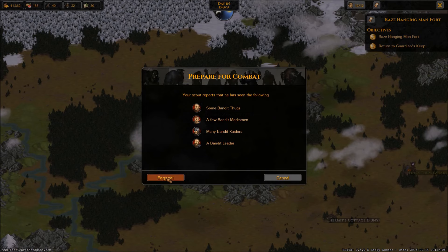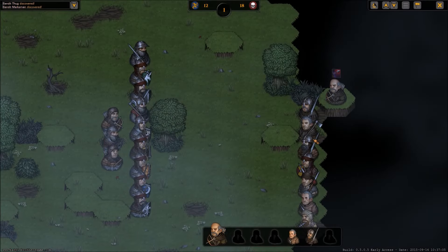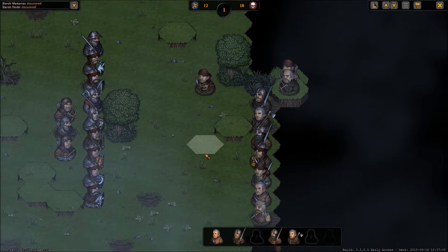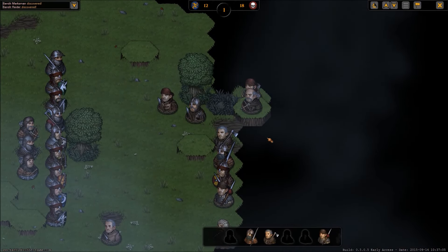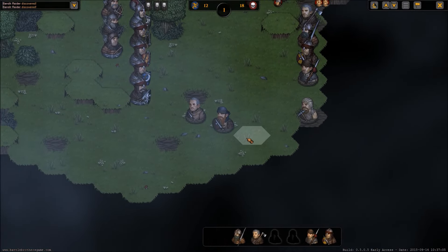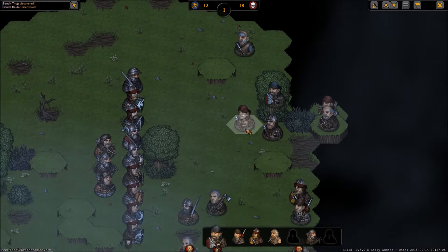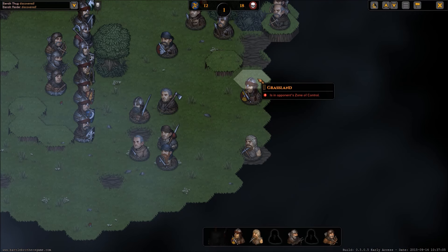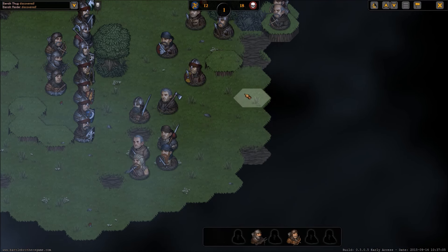I know I said I don't want to go after goblins, but there's an actual camp, which means there's got to be some kind of faction leader — we might get something cool like we got a cool crossbow from them. So far: some bandit thugs, a few bandit marksmen, many bandit raiders, and a bandit leader. It's not going to be too bad, but we still have the new guy to watch out for — I don't want to lose him, he's getting much better.